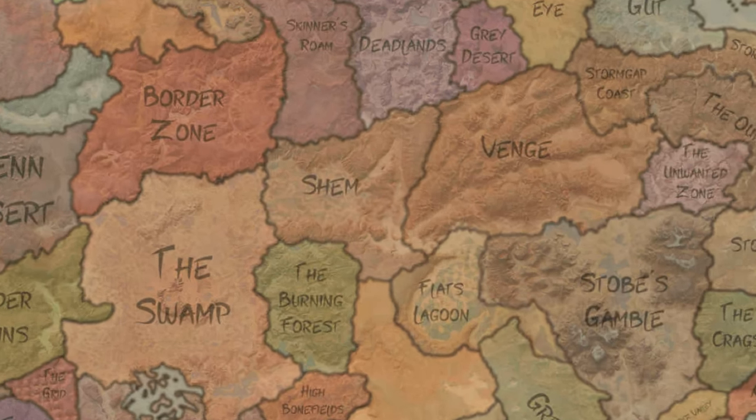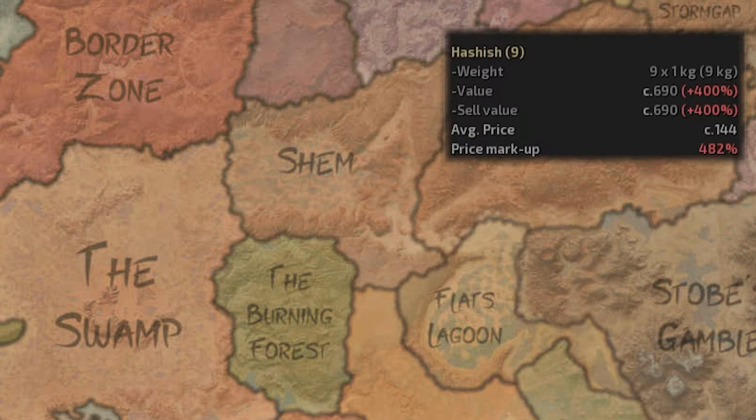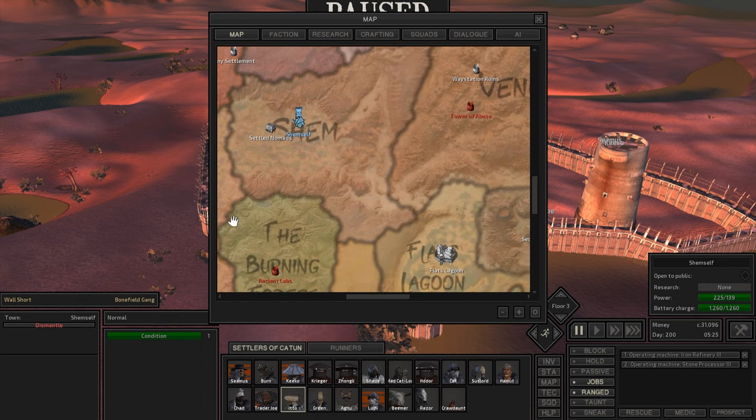Perhaps the greatest advantage of all, though, is that Shem connects the Swamp with Flats Lagoon. Flats Lagoon is an excellent place to sell hashish, and the Swamp produces hashish in abundance. Shem doesn't really suffer much from having no major cities either. In western Shem, you'll be close enough to the towns in the swamp, as well as the way station in the border zone. If you settle in eastern Shem, you'll be plenty close enough to either the Smuggler's Bar or to Flats Lagoon.